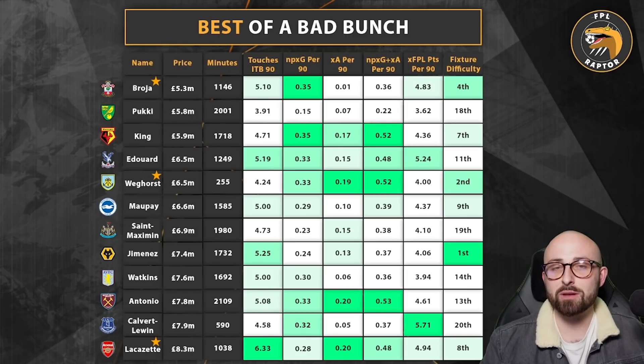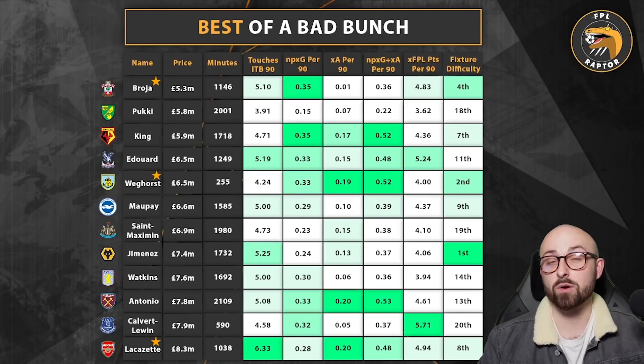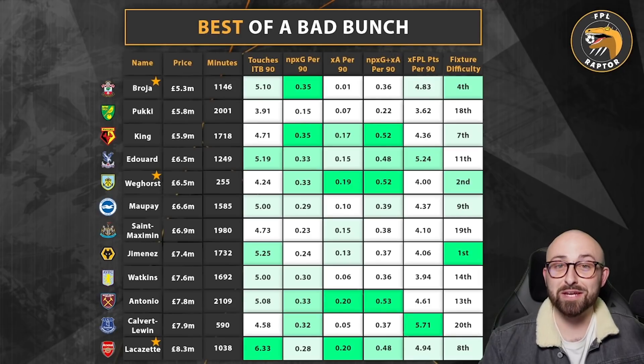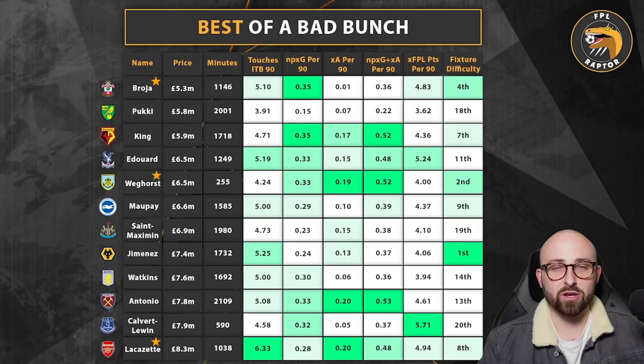Veghorst has only played 255 minutes so the stats are somewhat skewed positively, but they are quite promising — around 0.52 expected goals plus expected assist per 90, similar to Broya but with slightly better creativity. Burnley also have the double-double in game week 26. Assuming Veghorst is fit, I do think he is one of the best options at the moment, purely for the double-double but also for his underlying statistics and the fact that he's looked decent. His finishing wasn't great in the Liverpool game, but at 6.5 million with four fixtures in two game weeks and decent fixtures from 28 onwards, I think he's a very good option.